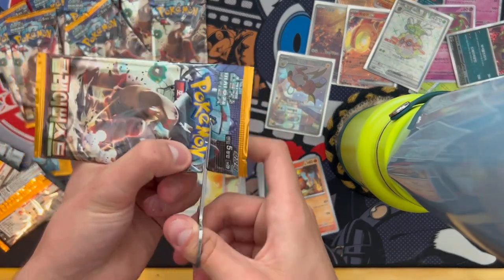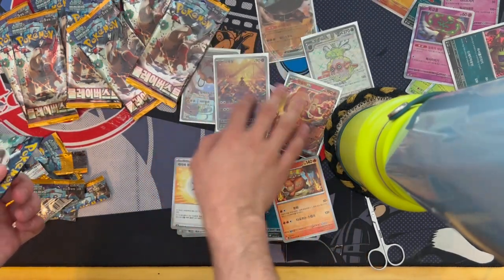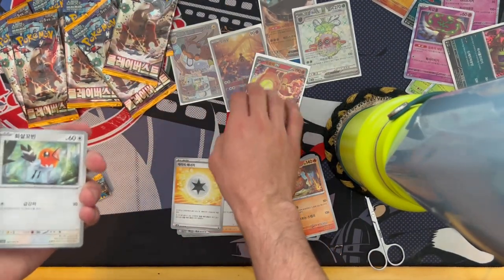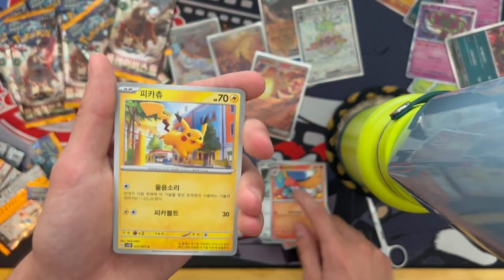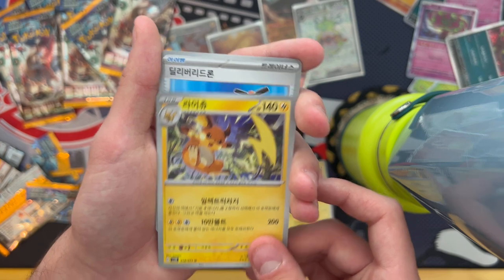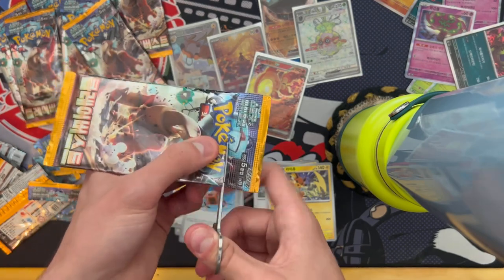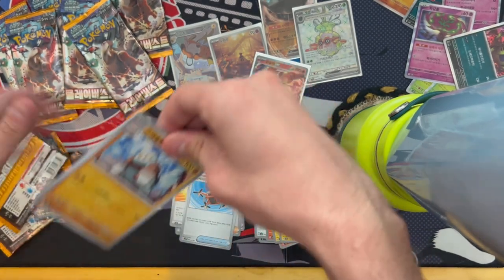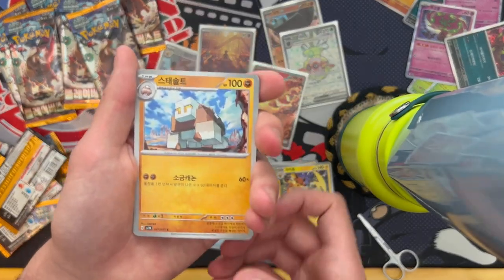I want to see what else we can get. One secret rare — I don't know if that destroys our chances of getting another. Next pack: Fletchling evolved into Fletchinder — it would've been cool if it evolved into Talonflame — then Pikachu evolved into Raichu. Behind it just a drone card? That's hilarious. We only got two EXes — what is going on?